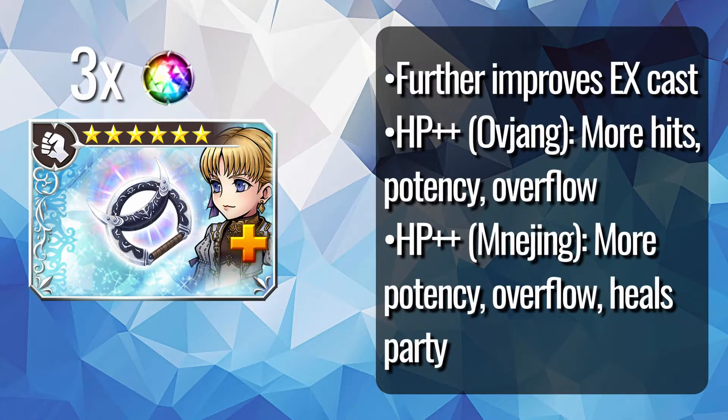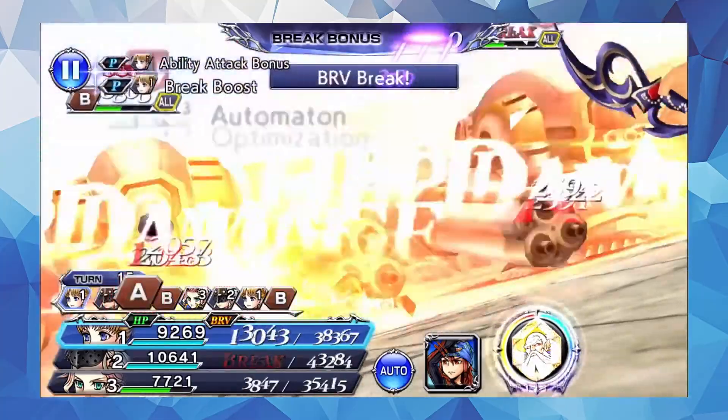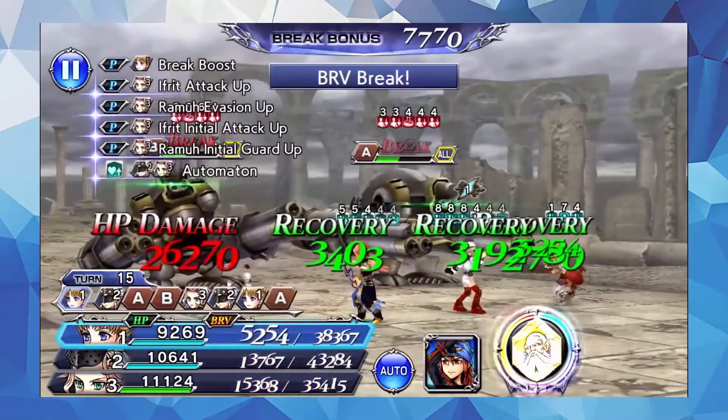HP 2 Plus Oviang gains more hits, potency, and overflow, making it a much more effective damage option even for a support. HP 2 Plus Meneching gives it more potency but more importantly lets it heal — and by a large amount too, 80% of the HP damage dealt — and it's not hard to give her some bravery before her turn comes up again. This gives Aphmau probably the only thing she was missing in her kit, meaning you don't need to rely on a healing support and can slot in another damage unit or one of the ridiculously offensive supports we've been getting recently.